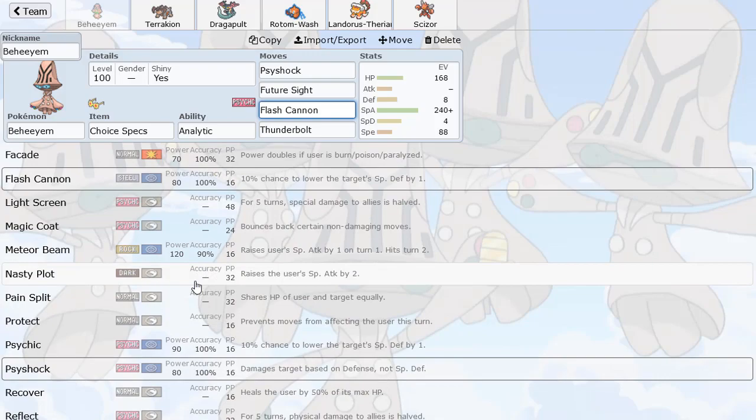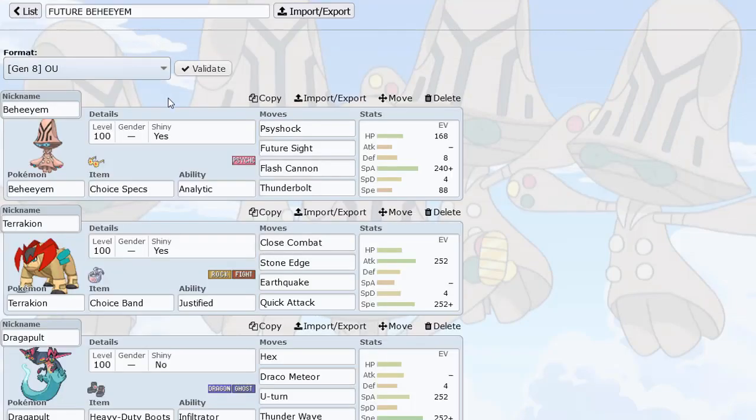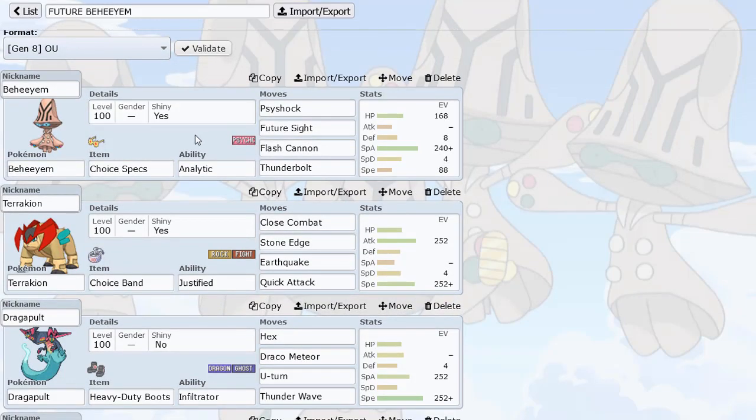Dark-types and Steel-types - this doesn't have the best coverage for those kinds of Pokemon; they can either wall it or just destroy Behem. So if we line up a Future Sight and their Pokemon switches in that's good against Behem, we switch out into something like Terrakion, which is a really good Fighting-type. Force those Pokemon out into something like Toxapex, Landorus, or whatever, then we'll do damage plus the Future Sight - that'll just knock it out. That's a lot of power right there.